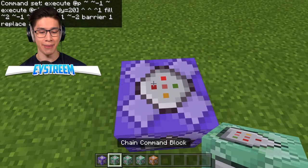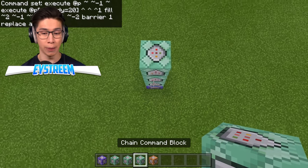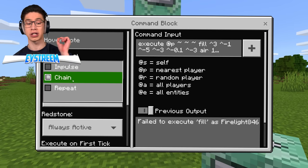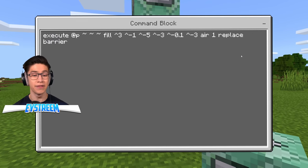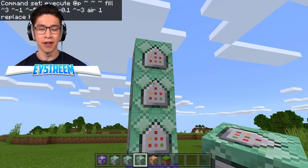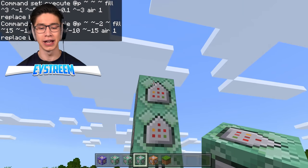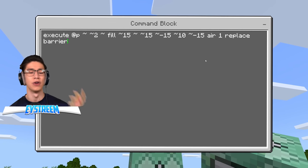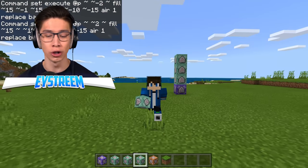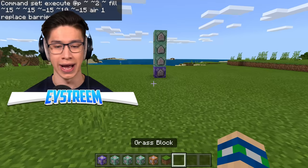Once we've done that, grab your chain command blocks and place one, two, and three above — make sure you're placing these all from above. The next command block should be block type Chain, redstone Always Active, with another execute command. Above that, another chain always active with its command. And finally, one more chain always active — this one basically means that as you walk through the air, it removes the invisible blocks behind you, so you don't have invisible blocks sitting around everywhere in your world.